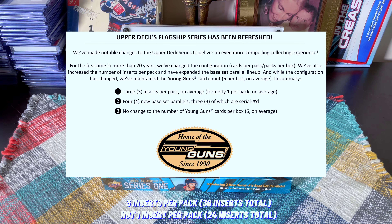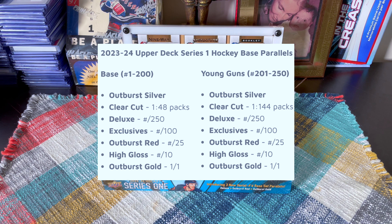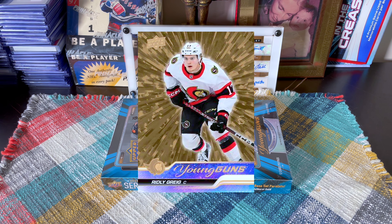It's a new wax era — they're trying new things, wanting to keep us engaged. This may be more for honest hobbyists. They're printing a ton of young guns including parallels. Base runs one through 200-something, young guns still 50 cards, but the issue is all the parallels. Base and young guns both have tons of parallels: outburst silvers, clear cuts, deluxes numbered to 250, exclusives to 100, outburst reds to 25, high gloss to 10, and outburst gold one-of-ones — the first-ever one-of-one young guns.